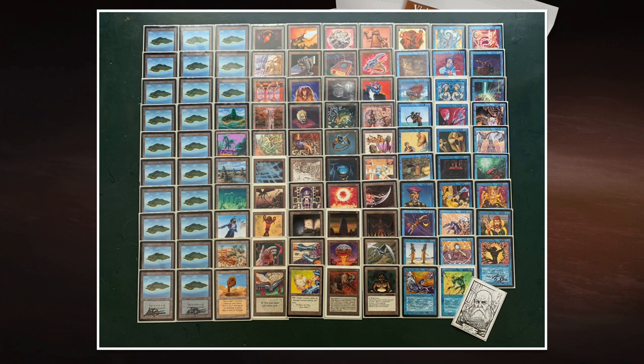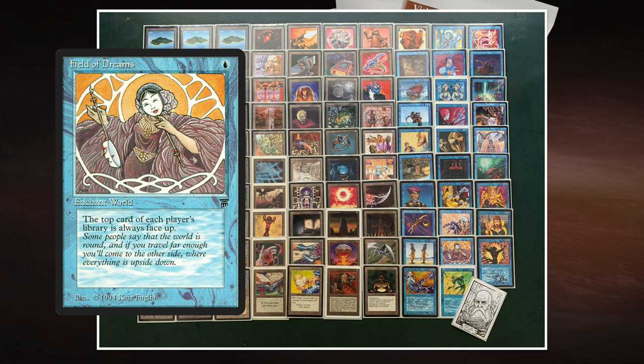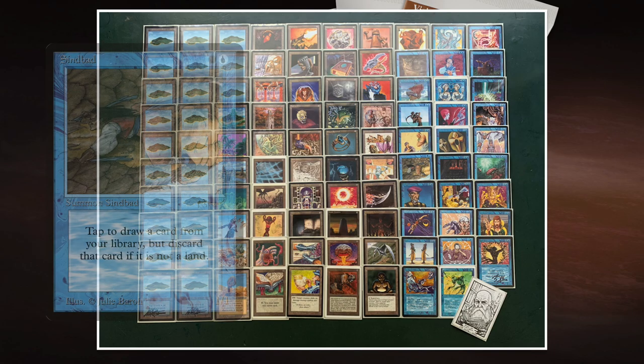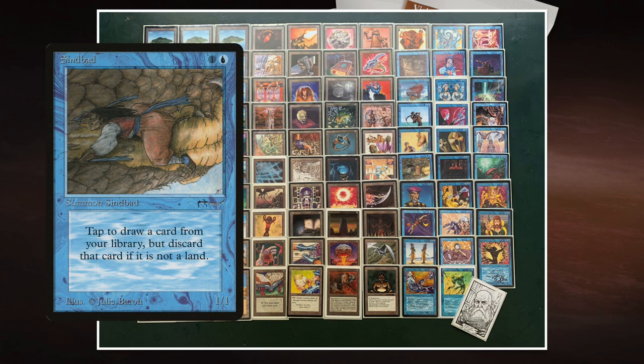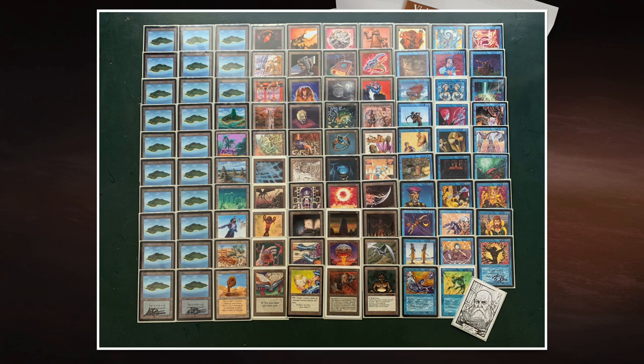One last synergy I want to share: Field of Dreams together with Sindbad. Field of Dreams means everybody plays with the top card of their library revealed. Sindbad is a creature from Arabian Nights — one blue and one — and I can tap it to draw a card: if it's a land I keep it, if not I have to discard it. Because of Field of Dreams, I'll know when a land is on top. This strategy is usually paired with Millstone — let me know in the comments if you would have played it and what card you'd cut.